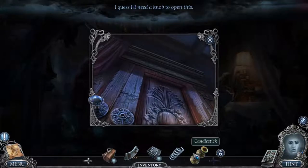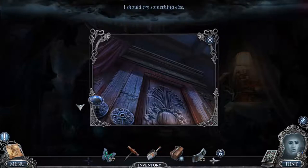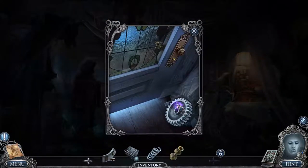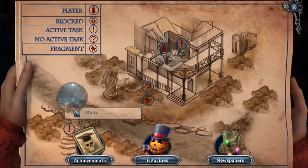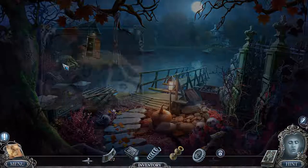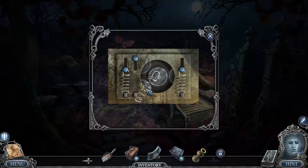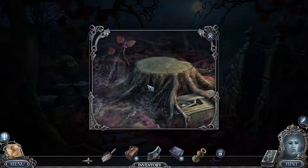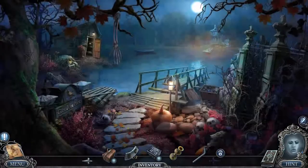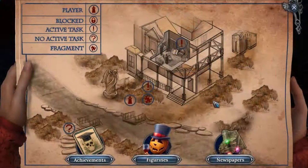I'll need a knob to open this — do I have a knob? I do. Nope, okay — well, I thought that was a good use of things. Yay, the gear I needed — wow, that was ages ago. Here's the spring — please open. Allen key. I should have checked in there to see if there was also a fragment — nope, no other fragment. I got all the fragments from in there — I did.